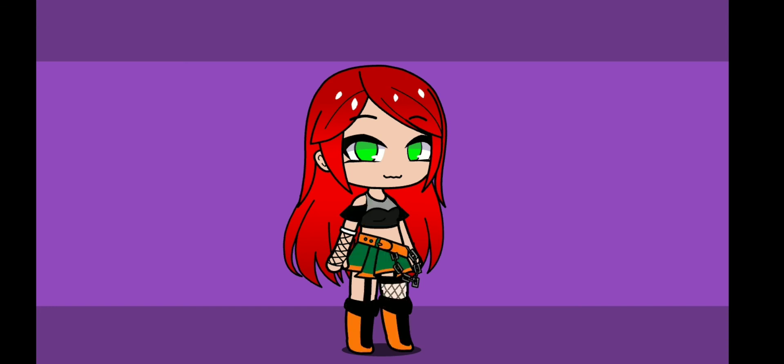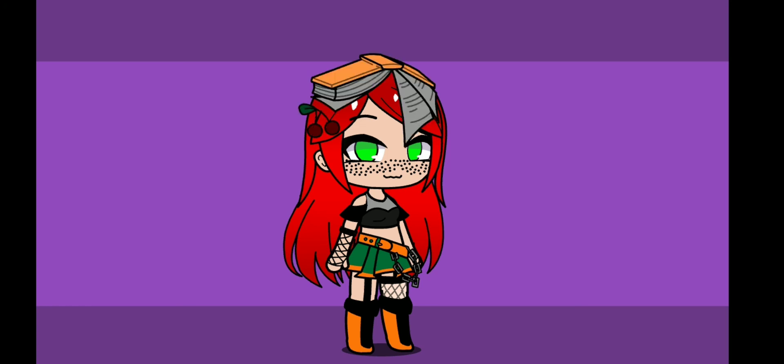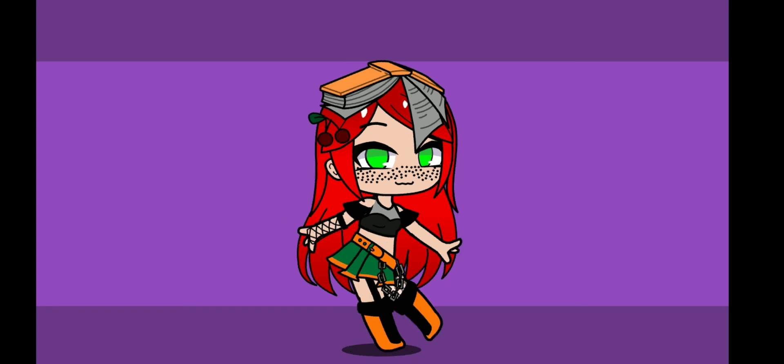For accessories, if you're a girl, add freckles or blush. If you're a boy, add glasses or earrings. If you're anything else, add a scar. You can choose head accessories yourself. Base the accessories color on your favorite My Hero Academia character. If you haven't watched My Hero Academia, remove the head accessories. There you have your OC.